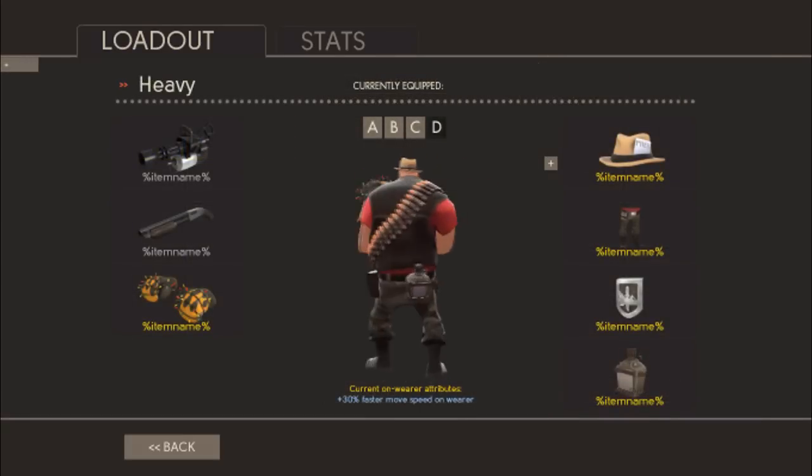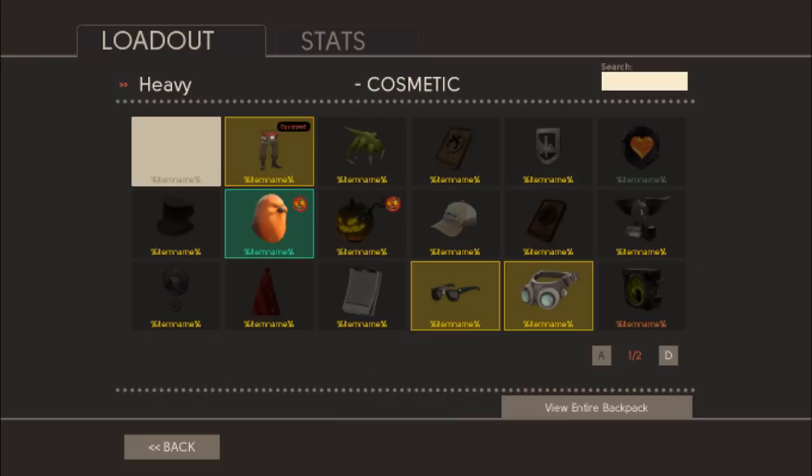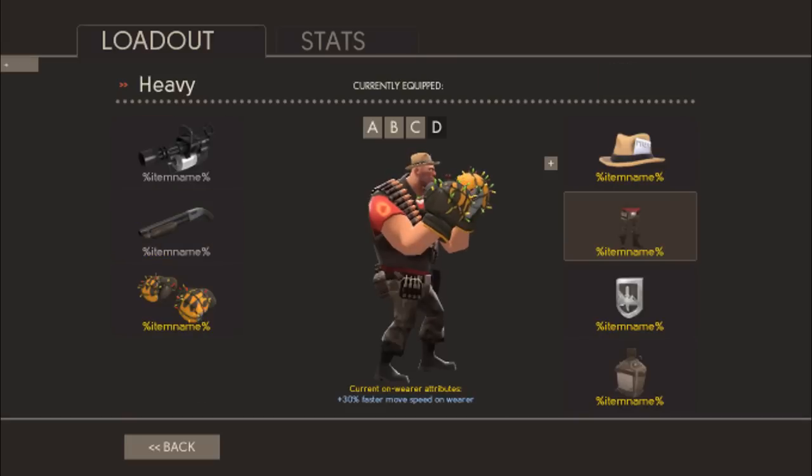So the Heavy - the pants are kind of camo'd out, and there are the bullets right there. That's the difference.